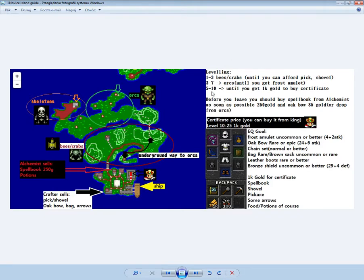When you have the pickaxe and shovel, you can buy them from the crafter here. Then you should go this path and head over to the orcs area where you can start hunting orcs.